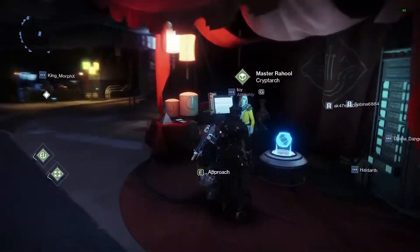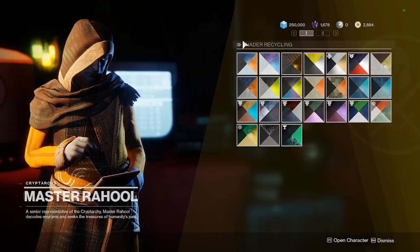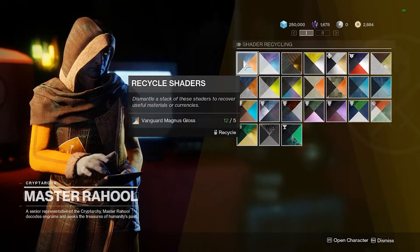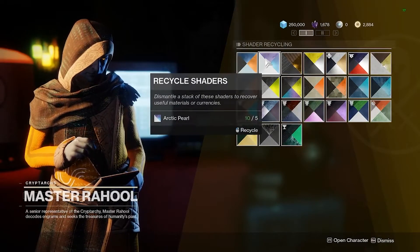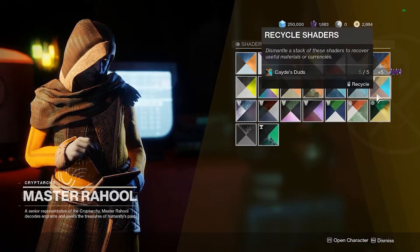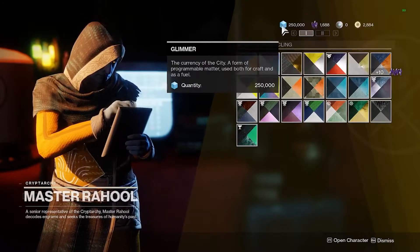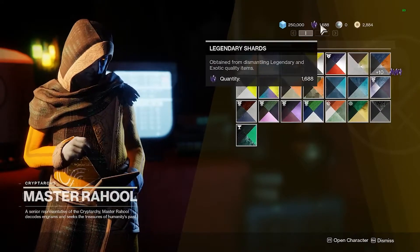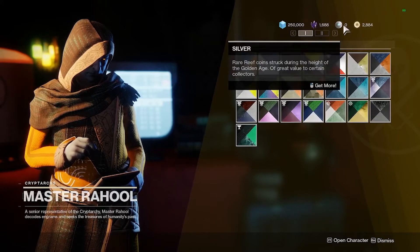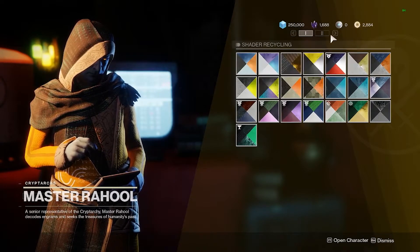As soon as you spawn into the Tower, up here on the right you're going to see Master Rahool. He is there to decrypt prime engrams for you, which drops items at a higher light level than you currently are — whether it be weapons, armor, or anything like that. You can also use Master Rahool to recycle your shaders to get legendary shards.